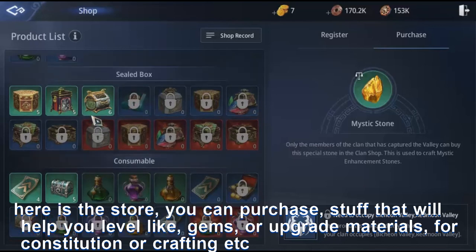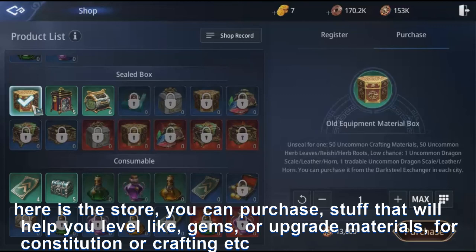Here is the store — you can purchase stuff that will help you level, like gems, or upgrade materials for constitution or crafting, etc.